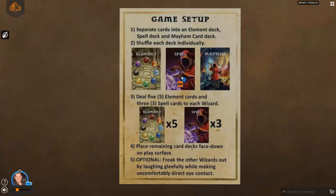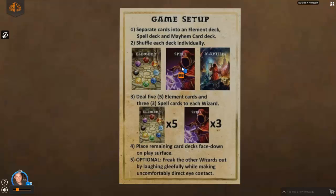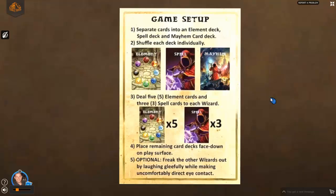The game is set up into three different decks: your element cards, your spell cards, and your mayhem cards. You combine element cards into spell cards in order to cast spells to defeat your foes, and mayhem cards create some silly effects as you go through. These are separated into separate decks — you shuffle each deck individually. They won't be shuffled together or combined in any way; they're separate decks.